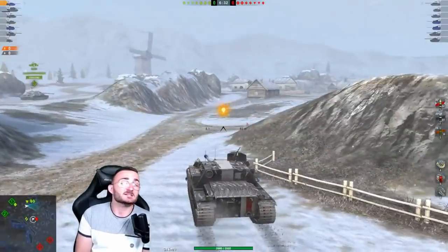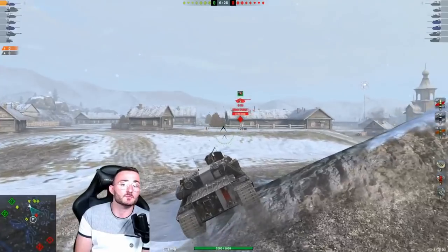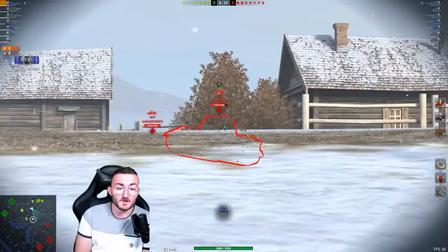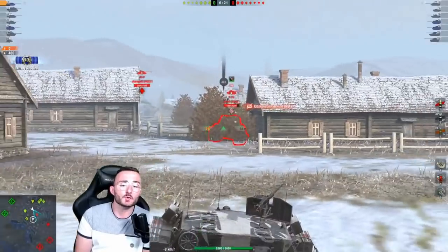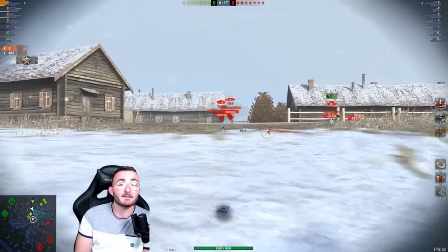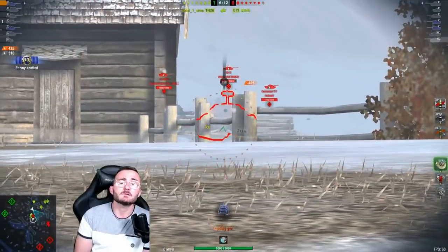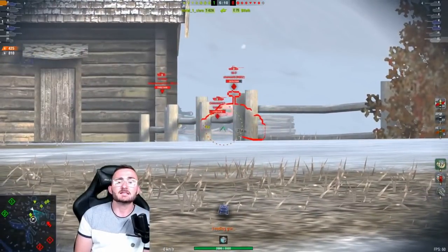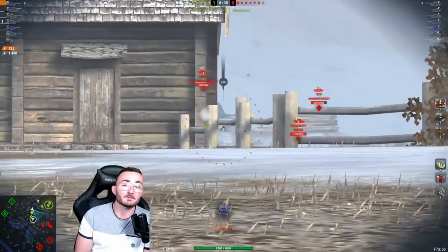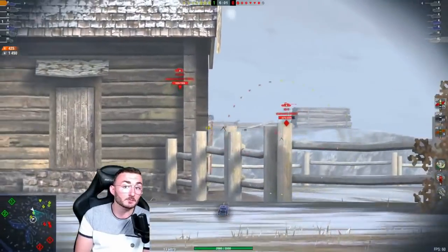Such as on Malinovka right now. What I'm going to do is push through, trying to get the E75, because from here he can't see my weak spot — the lower part of the hull — so I'm nearly sure it will not penetrate me. And this is happening right now: 460 damage already bounced. One thing you can do with the Badger that you can't do with other tanks — maybe you can with the T-193 as well — is not necessarily worry about getting penetrated when you're hull-down like that, because your armor is so strong it's literally impossible for people to penetrate you with regular shells, tank destroyers included.